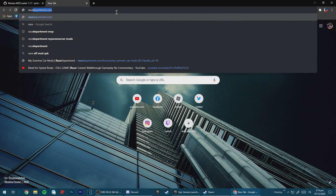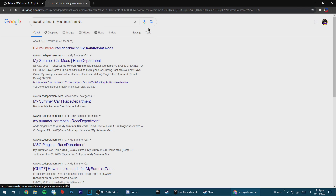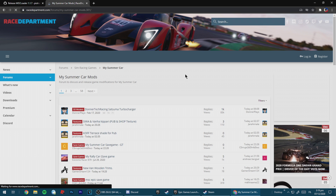Now don't close Chrome yet — we still have the next step. Go to racedepartment.com, My Summer Car Mods section. I'll leave the link in the description down below, but we're going to have to find the mod first.